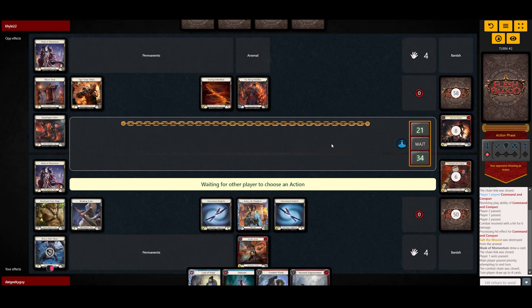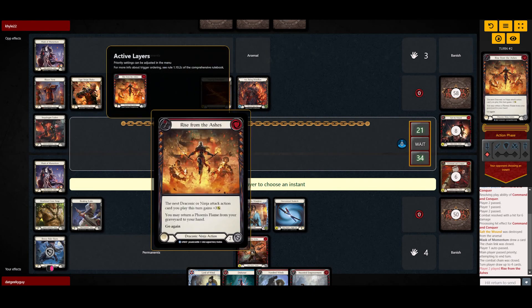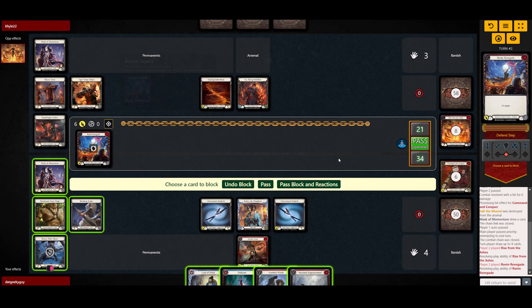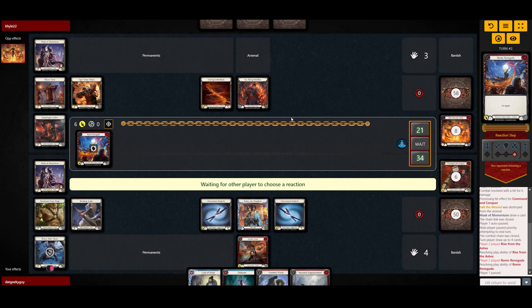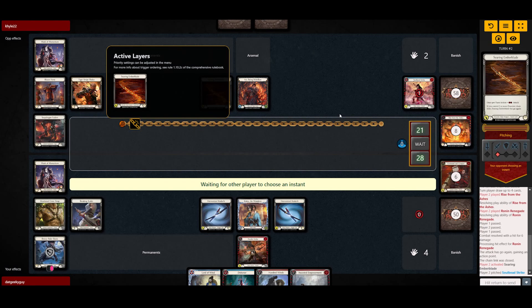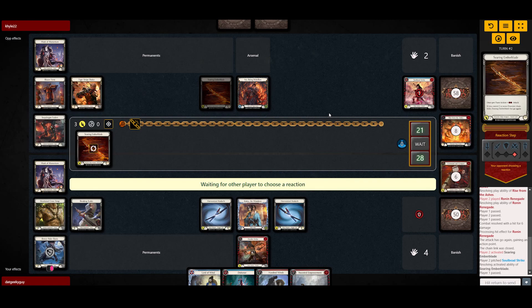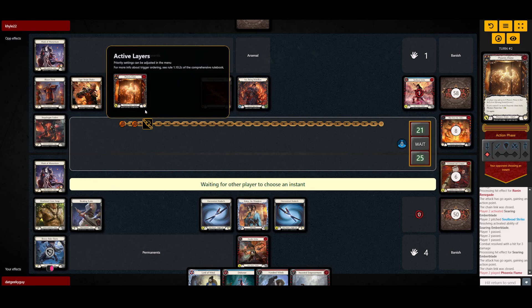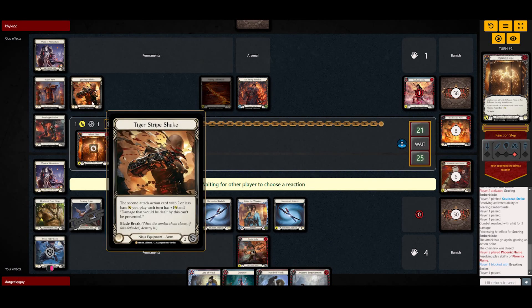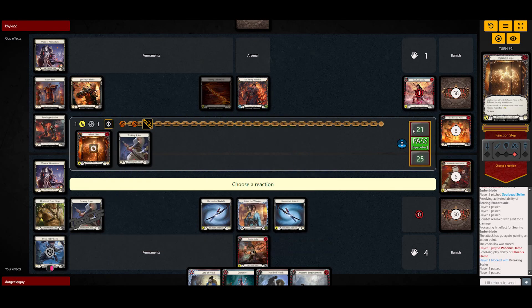This is a decent hand actually. With Double Strike, if you're able to keep your hand, I would suggest using Double Strike as a means to threaten the master. Usually: Kodachi Kodachi Kodachi into a Double Strike. Phoenix Flame is gonna come for one — he didn't play any base one or base two or less previously, so that's fine.